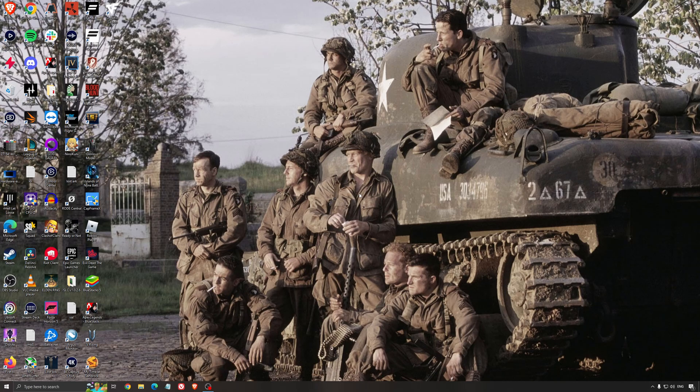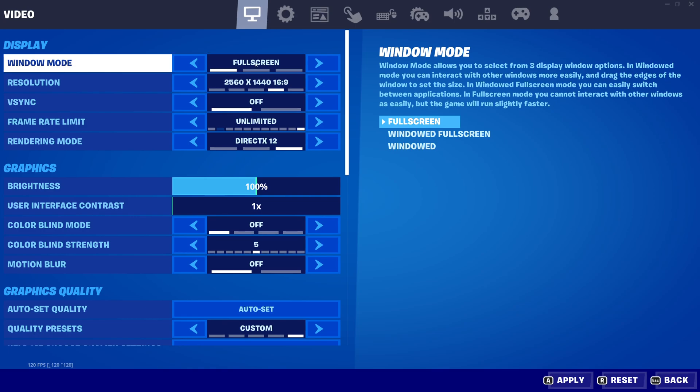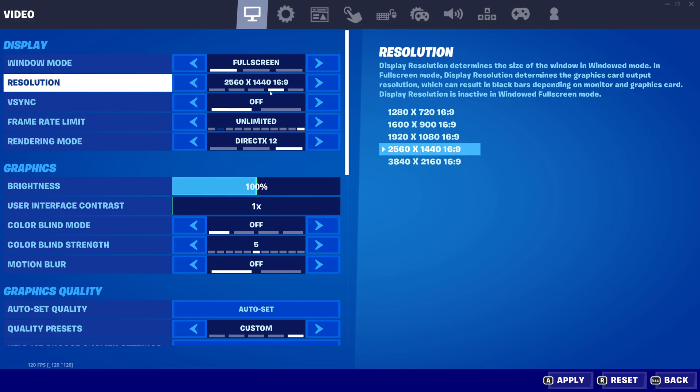Now let's go inside the game. First of all, make sure your window mode is set to Full Screen — you don't want to use Windowed Full Screen or Windowed mode as they can cause weird stuttering. So it's super important to use Full Screen. For resolution, make sure you're playing at your native resolution — whether you have a 1080p, 2K, or 4K monitor, make sure you're playing native.